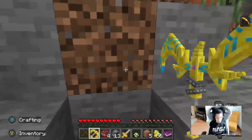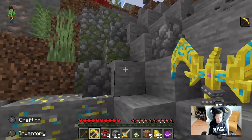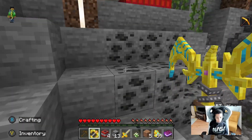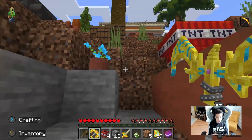It doesn't actually mine the coal — I don't think it can mine ores. I think it's just my fist actually. I think it's just my fist but I just go really fast when I mine. Which is fine. It's just me using my fist.